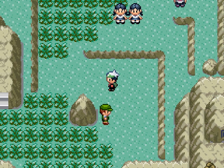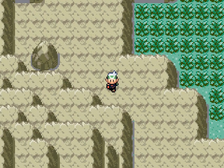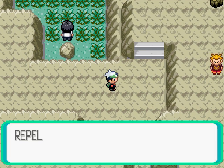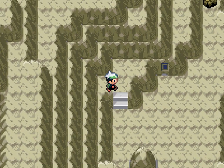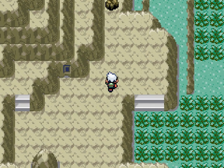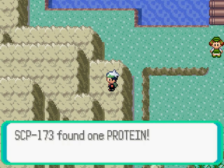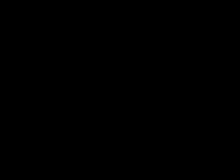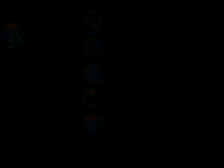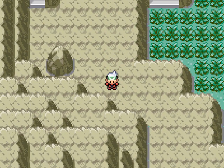Guess we're going to go down here then. Is there anything over here? Something up here? We got a Protein — raises the Attack stat. Who has the lowest Attack right now in my entire party? Looks like Tentacool, but I'm not just gonna use it just yet. Tentacool's a bit underleveled anyway, so that might change with each and every level up.